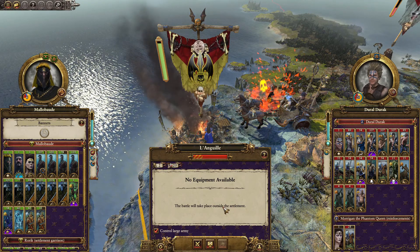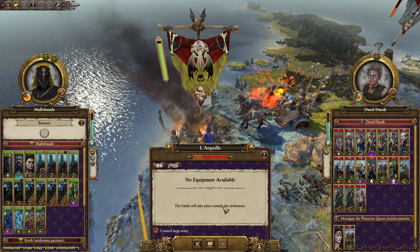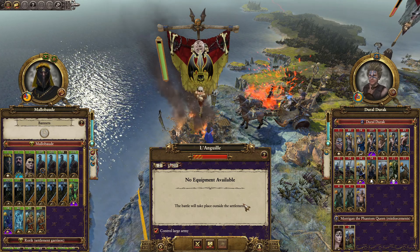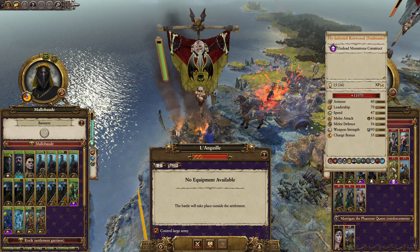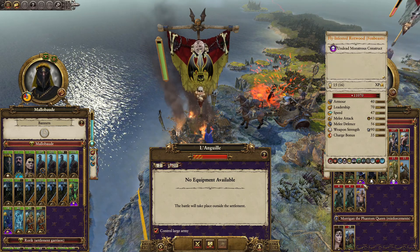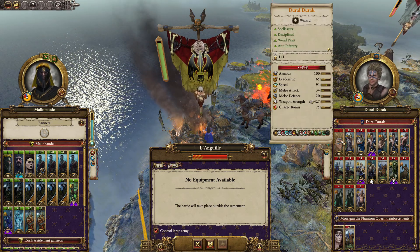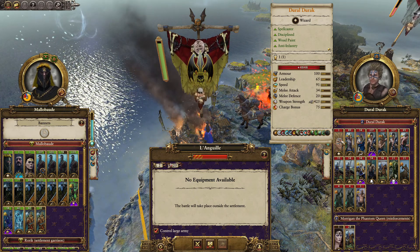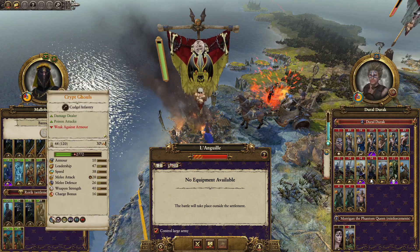Dural Durak has come to attack us at Languil. Look at his army — I'm a little concerned. He's got units we've seen before like the Hearthguard and Druid Neophytes, but also new things: the fly-infested Rot-wood, Fenbeasts, Zealots, and trebuchets. I'd rather not lose Languil if we can avoid it, so we're going to have to fight a battle. This is going to be a tough one — let's give it a go.